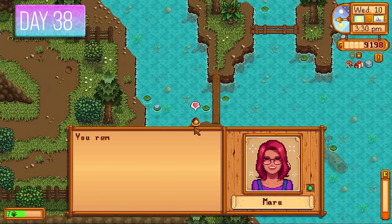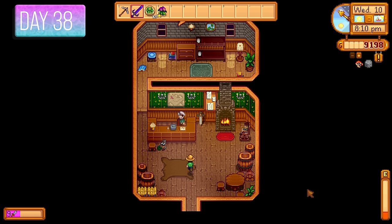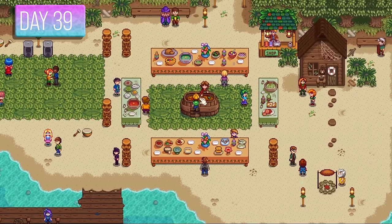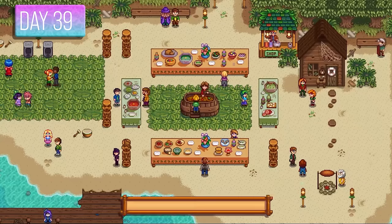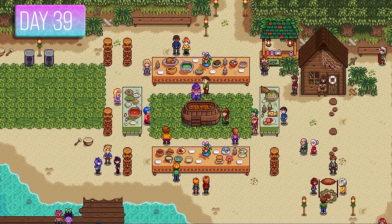It was Marnie's birthday — I gave her a strawberry, which she loves. Demetrius loves strawberries as well. It was time to go to my primary source of income, the Adventurer's Guild — I got my Burglar Ring, which doubles a lot of loot drops from enemies. Then it was time for the Luau, and I had a gold-star sturgeon ready to go — one of the best contributions. The governor was super happy and I got tons of friendship points with NPCs.